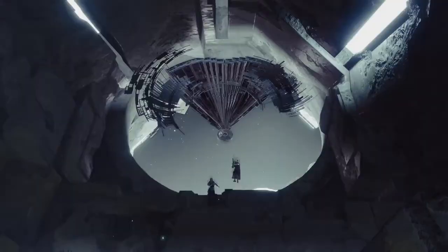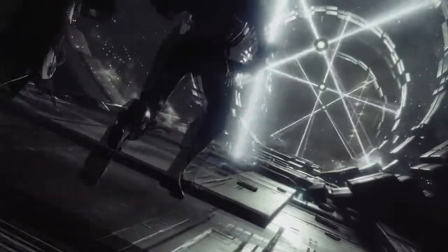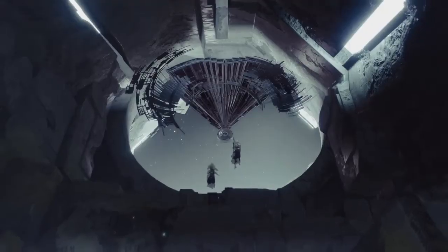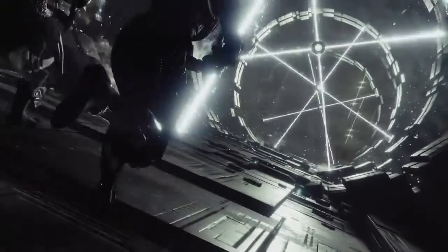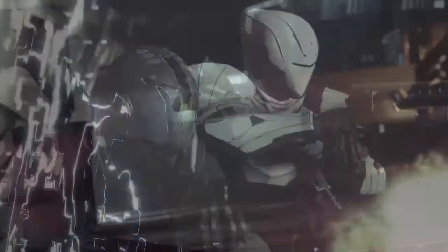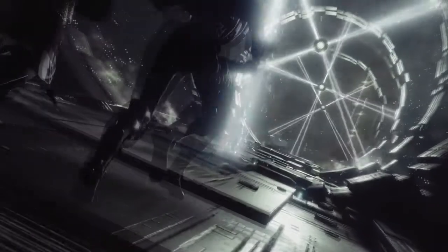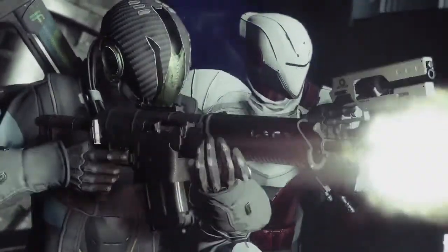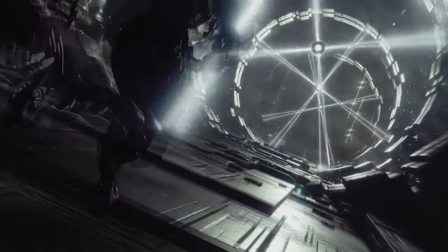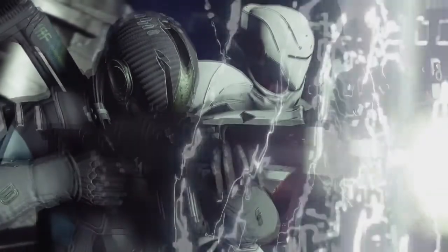Last but not least, we have two guardians running through a door that looks a lot like the Vault of Glass entrance, and they appear to be on a planet called Io. This is really cool because it looks like some super parkour section with lasers that rotate and you have to run through or you get electrocuted. This is definitely not a raid, but possibly a strike, a story mission, or even a lost sector — because as you can see, there are only two guardians here, so it cannot be a strike unless somebody bailed.